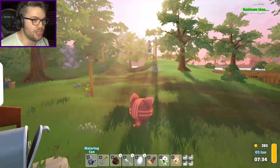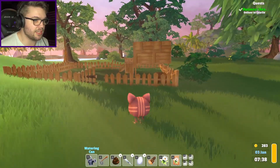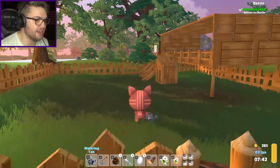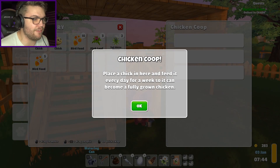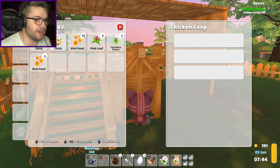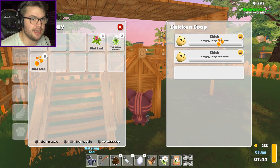Okay so I now have two chickaroonies. Is this my chicken coop? There's nothing here - I left the gate open, that's probably why there's no chickens here. Manage chicken coop - okay I have a chicken coop. Place a chick in here and feed it every day for a week so it can become a full grown chickaroonie. Inventory - chick there, chick there.